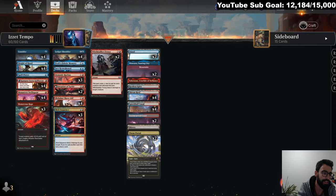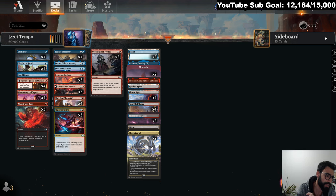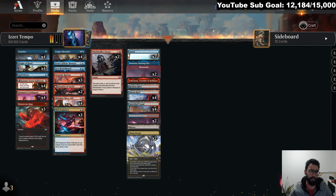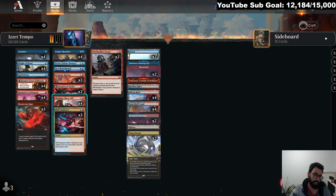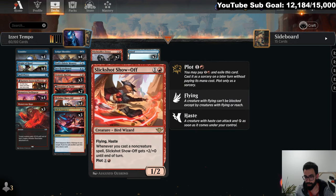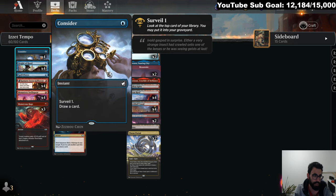Welcome back, MTGJoe here. Today we are going to be trying out some Izzet in standard best of three. This list came from Krokes — I switched up some things in the sideboard to my preference, but I thought the main board was really sweet. I cannot get enough of Slickshot Showoff: plot so you can cast it the following turn for zero mana. Flying, Haste, gets plus two zero until end of turn whenever you cast a non-creature spell. So we're playing kind of a tempo-y base.